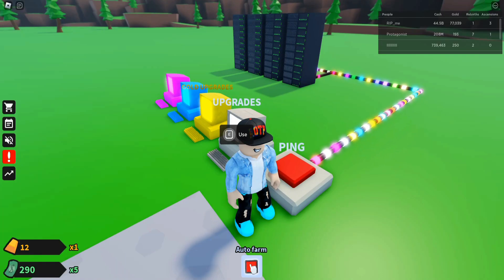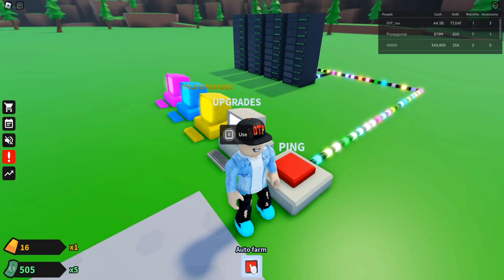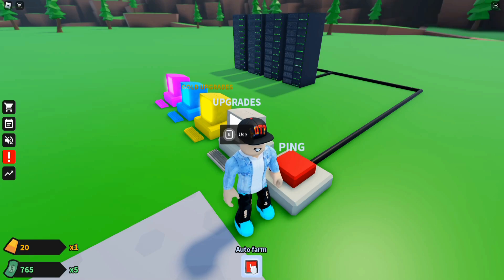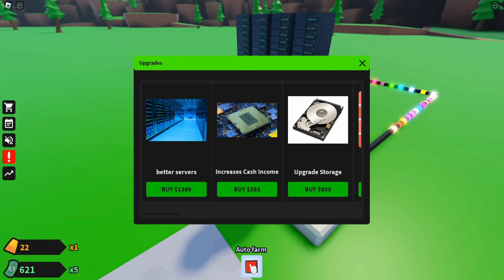Let me check the other players — someone did one rebirth and has three ascensions. I don't even know what ascensions are. And one player has 77,000 gold — insane! I'm going to upgrade for 324, then the next upgrade for 583. There we go — now we're getting a 6x boost.